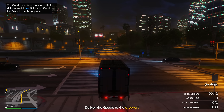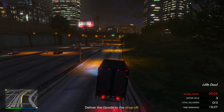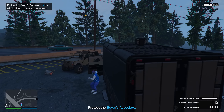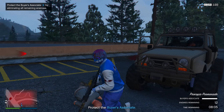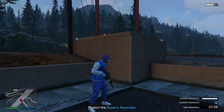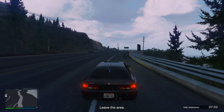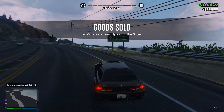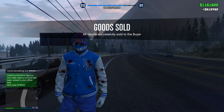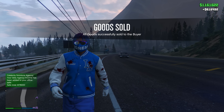While selling goods from your nightclub, I recommend doing this in a solo public session, because the last thing you want is somebody blowing up your cargo while you're delivering it. If you want to know how to do the solo public session glitch, I'll leave it linked down below in the description. This sell mission was super simple — all I had to do was deliver to three different locations, and at the last location I just had to protect the buyer associates from three waves of Mesas that were coming after us. After I finished taking them all out, I left the area and got paid a total of $616,000.